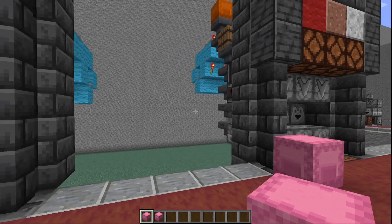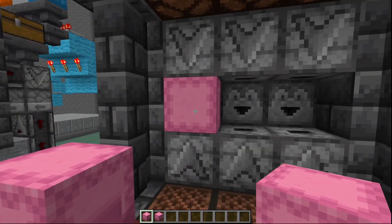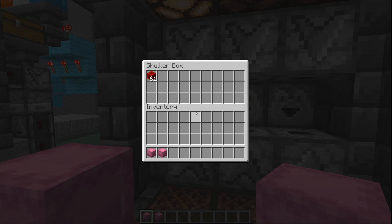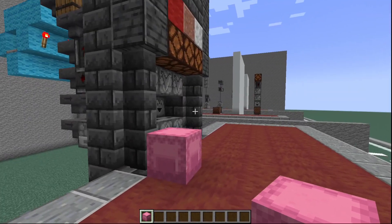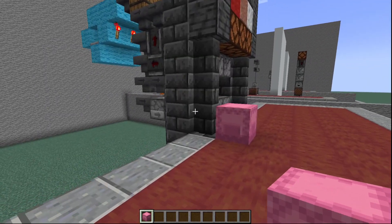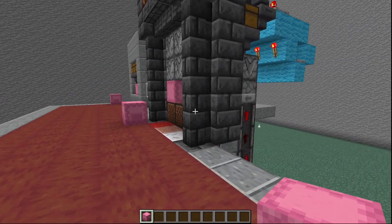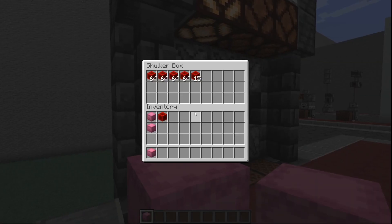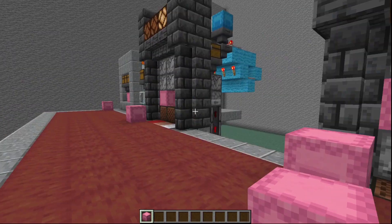I've also gone ahead and designed a system that can use three droppers going into one shulker box, so it works as if it has six hoppers going into it. As a speed test, we can throw down a shulker box here and here, activate both, and you can see the three-dropper version is going much faster. As we come back to check, it's already outpacing the two-dropper system — so you can see it's really really fast.